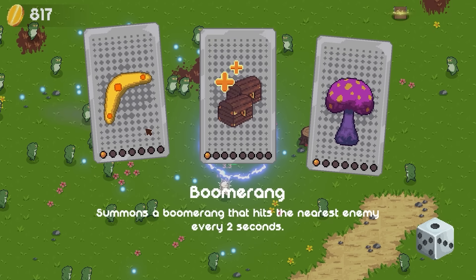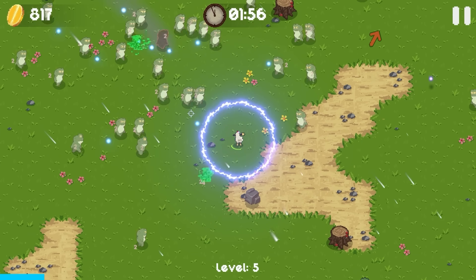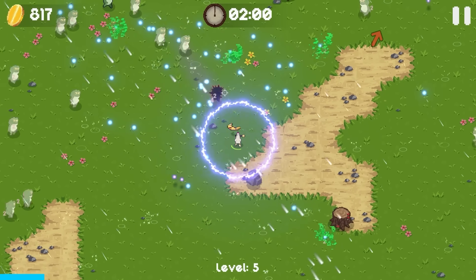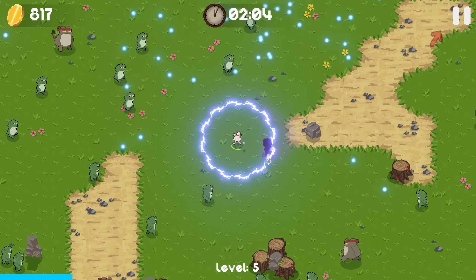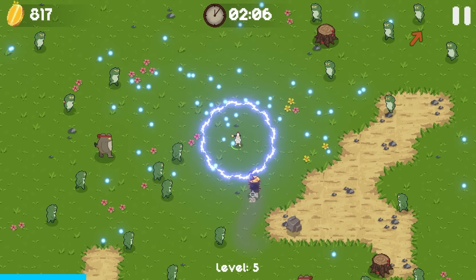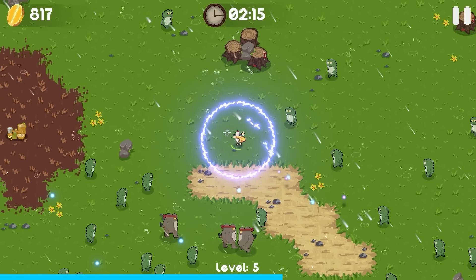We're also going to summon a boomerang that hits the nearest enemy every two seconds. That's going to be good because I routinely forget to shoot — I forget that I have to actually do that myself. Acid rain is insane. We suddenly went from struggling to being overpowered, although we're starting to get stronger frogs, and I definitely need to keep moving.